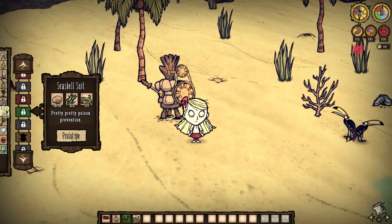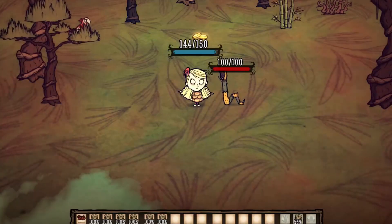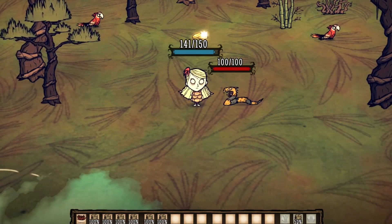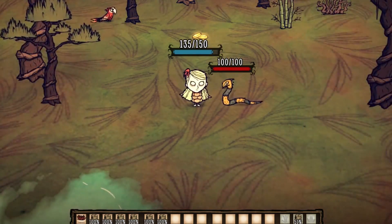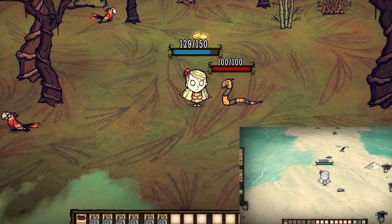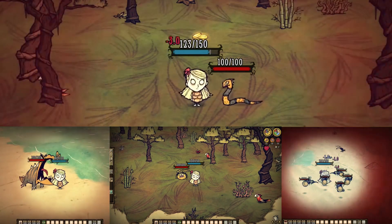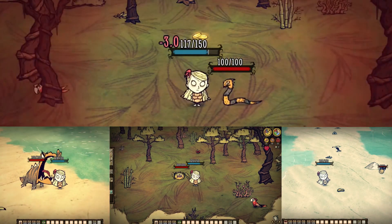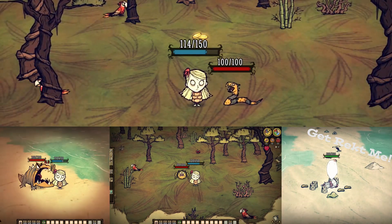So why not wear some seashells by the seashore? Bring together 10 seashells, 2 seaweed, and a rope for an armor that has 750 durability, absorbs 75% of physical damage taken, but most importantly protects from the poison attacks of venomous snakes, those pesky poisonous mosquitoes of the monsoon season, the dangerous jumping spider warriors of the jungles, and even yellow crocodogs of the sea. For anyone not playing WX, poison can certainly make life hecka difficult, so an early suit of this could give you all the peace of mind you may need.